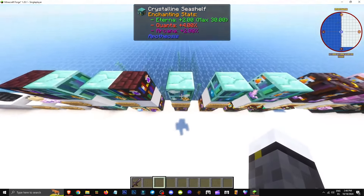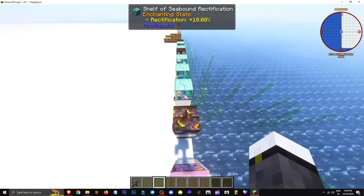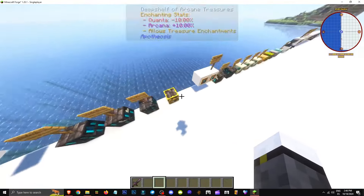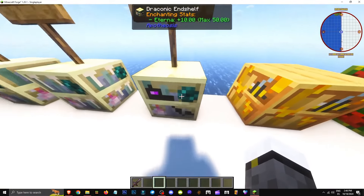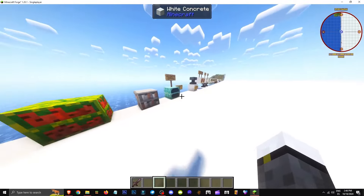The Crystalline bookshelf gives Eterna plus 2, and you can have up to 15 bookshelves giving 30. Then there's Eterna plus 3 maximum 30. More advanced bookshelves give Eterna plus 5, maximum 40. The Draconic end shelf gives Eterna plus 10, maximum 50 — the absolute maximum.